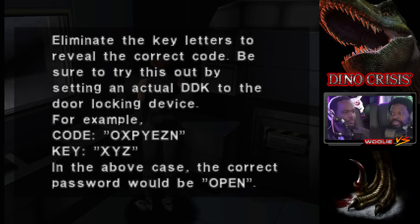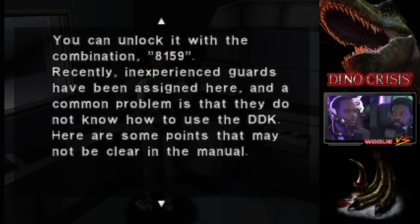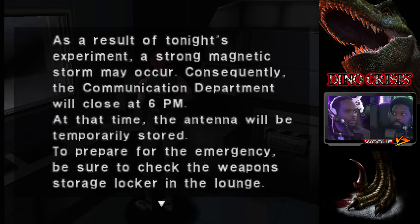You'll get a key and you'll get a code, and you need to correctly subtract the key from the code. And 8159 for the lounge — the lounge was that the safe room we saw before? Maybe the lounge, yeah.